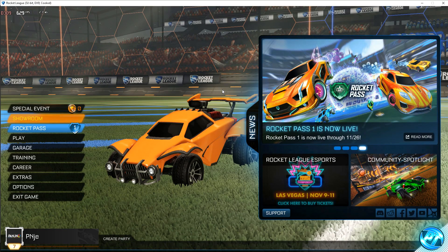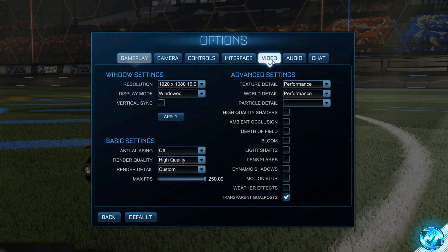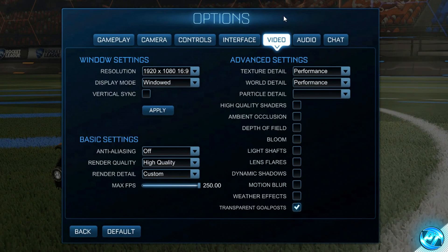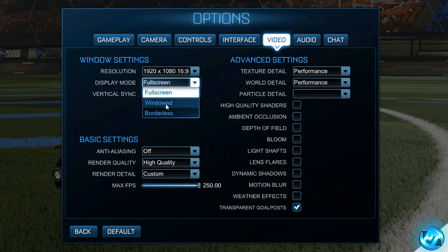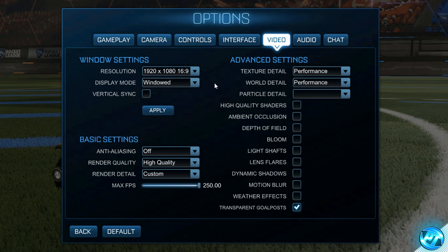Once the game is booted, navigate to the Options menu in the bottom left, then go to the Video tab. Here we'll apply the rest of the performance optimizations. Set your resolution to your monitor's native resolution. Display mode should always be set to Full Screen. Vertical Sync — I'd recommend turning this off for everyone, as it introduces input lag and makes the game feel sluggish.